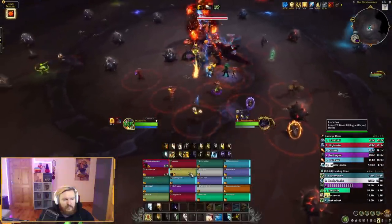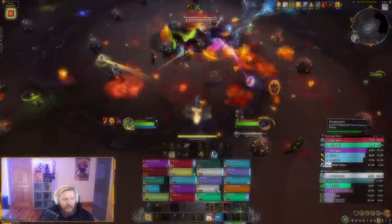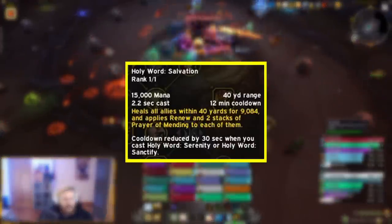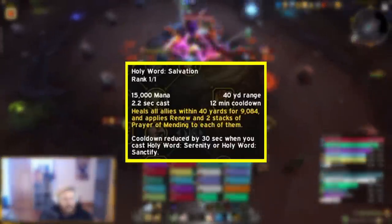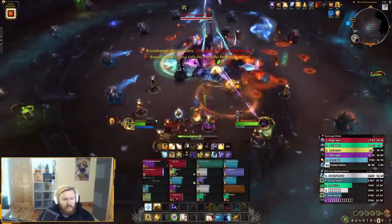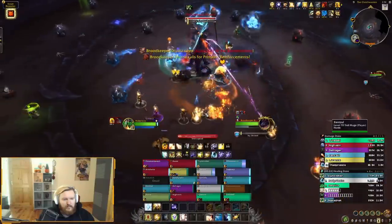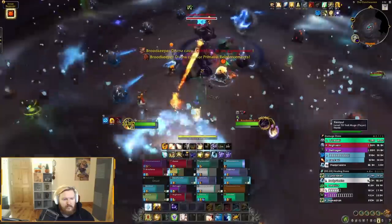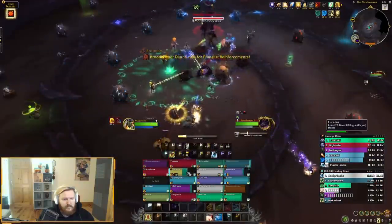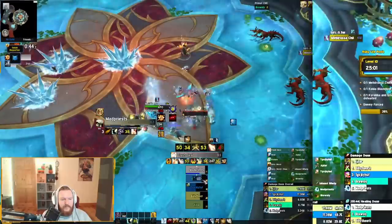A lot of your raid complexity comes from how many Divine Hymns or Holy Word: Salvations you can squeeze into a fight. Holy Priest single target healing is quite strong, you have splash healing with Trail of Light, Holy Word spells you can weave in, and a lot of ways to optimize. But on the surface level, picking up and playing Holy Priest in a semi-decent capacity is not overly difficult.